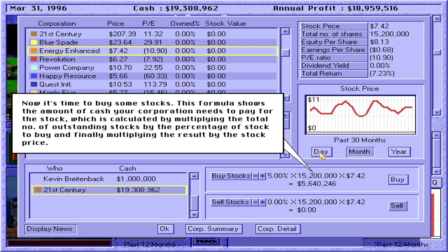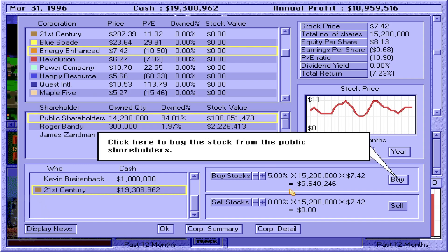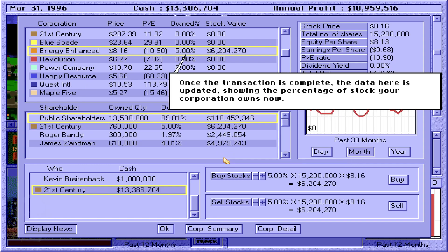Now it's time to buy some stocks. This formula shows the amount of cash your corporation needs to pay for the stock, calculated by multiplying the total number of outstanding stocks by the percentage of stock to buy, then multiplying by the stock price. You can set the percentage of stock you want to buy. When a stock is highlighted, this percentage is automatically set to the maximum percentage you can buy. Click here to buy the stock from the public shareholders. So each time I buy, the price will go up maybe — yes, the stock price rises. Once the transaction is complete, the data here is updated showing the percentage of stock your corporation owns now.